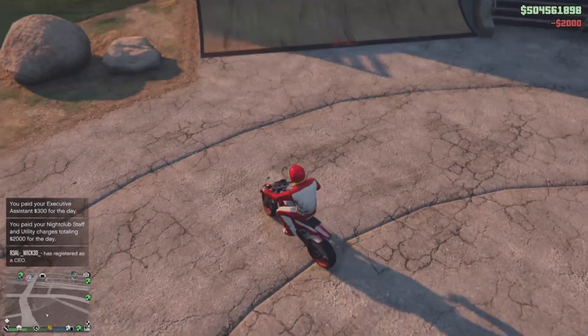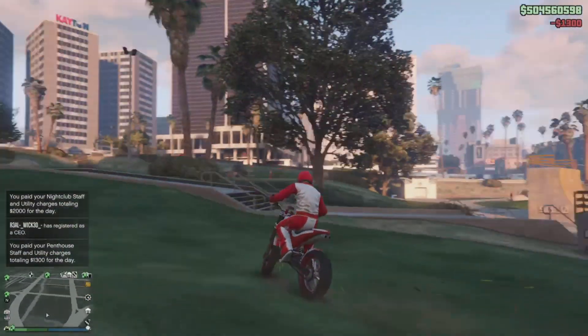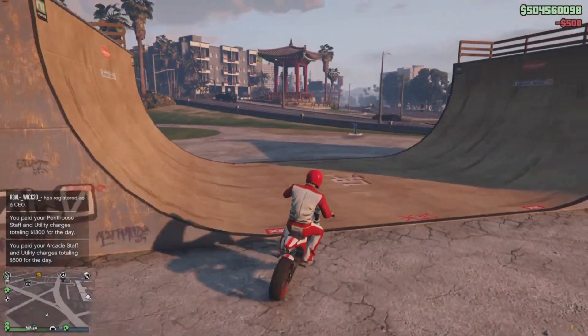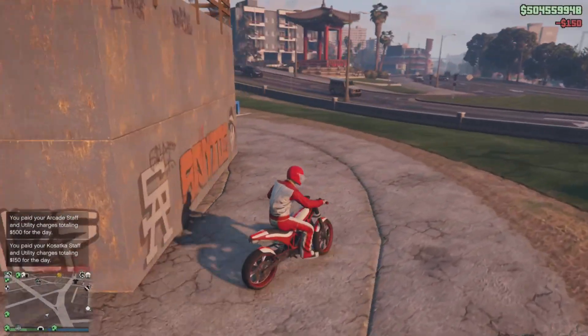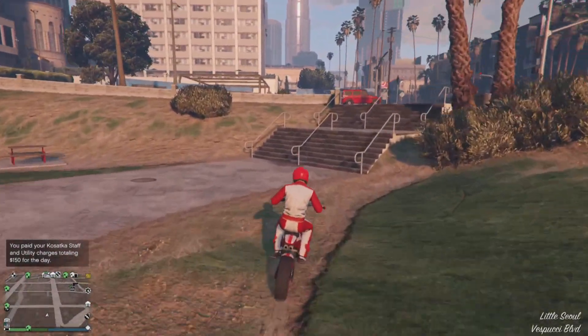If you complete five stunt jumps, you're going to get awarded $500,000 by April 14th. That's sick, that's pretty cool. So I'm going to show you just five real quick locations that you guys could knock out in about five minutes. It won't take any time at all — you'll make $500,000 in roughly five minutes.